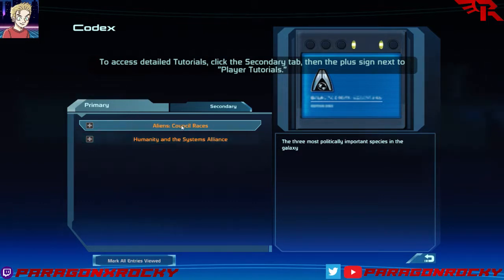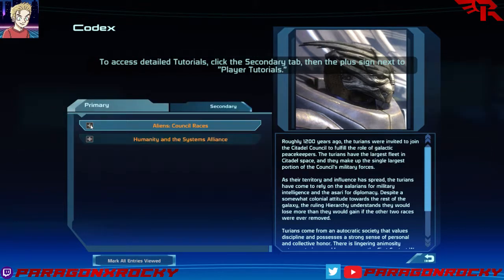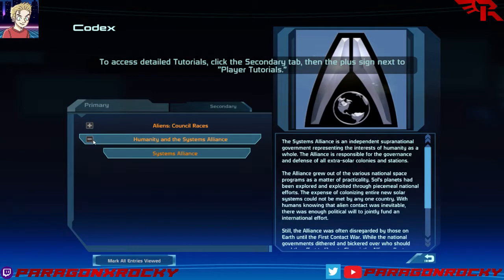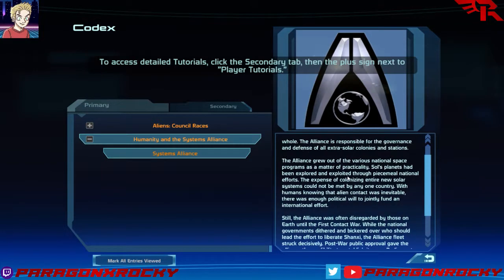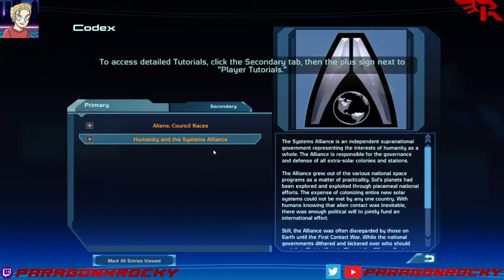Council races — right now all we know about are Turians. 200 years ago the Turians were invited to join the Citadel Council. I'm not going to make you read all that. Suffice it to say, these guys are kind of lizard-like — kind of like a lizard-bird, I would say — and very militaristic; a good chunk of their population serves in the military. By comparison, in humanity's case in this game, it's something like 9% of the population is militarized. The Systems Alliance is an independent supranational government representing the interests of humanity as a whole. Every race has their own organizational structure, and they all report to the Council, who basically runs the galaxy.